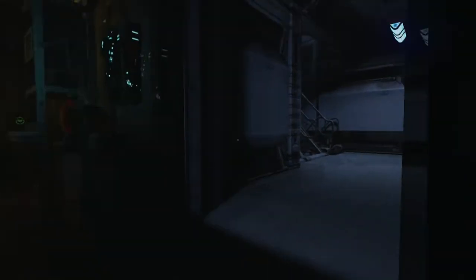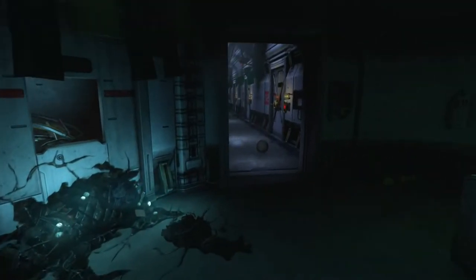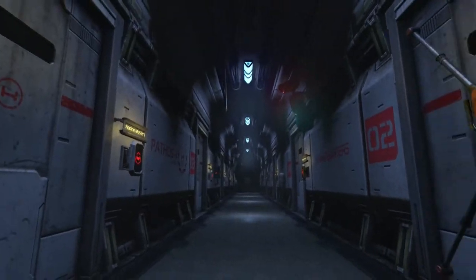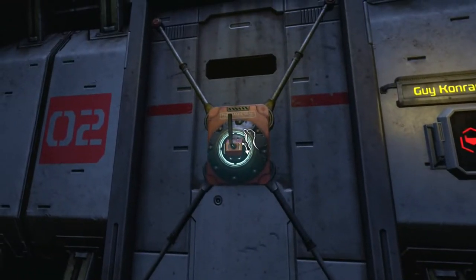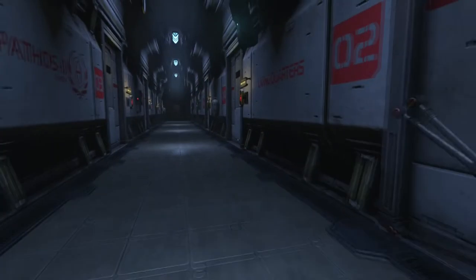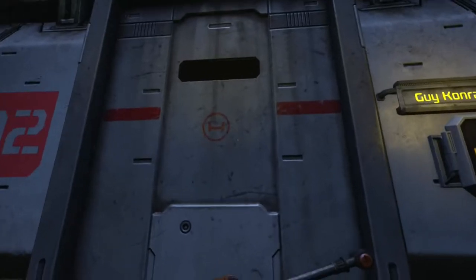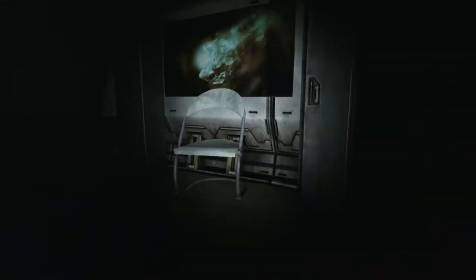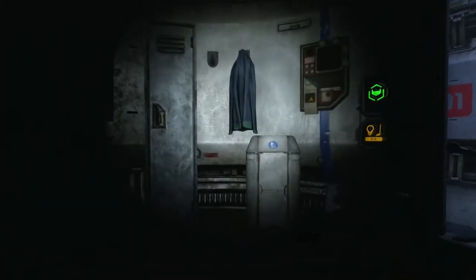So it looks like there's a stairwell over here, or there's more hallway over here. Let's check this out for now. There's going to be like one creepy moment where all of these lights sequentially go out, I'm sure. So this is Guy Conrad's room. Open the door. And what do we find? Right out of the flashlight — a meteor that reminds me of the logo for Final Fantasy 7. Lovely.